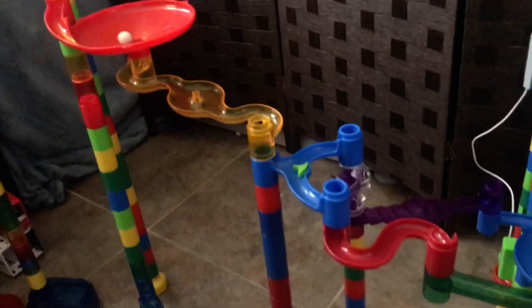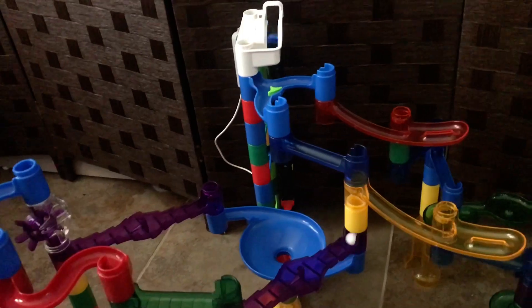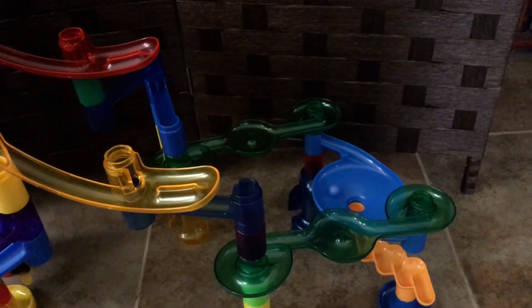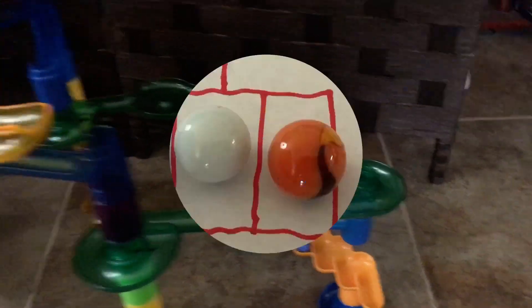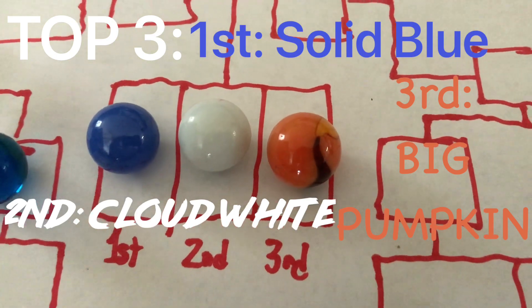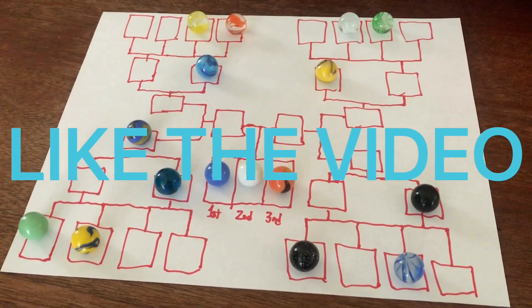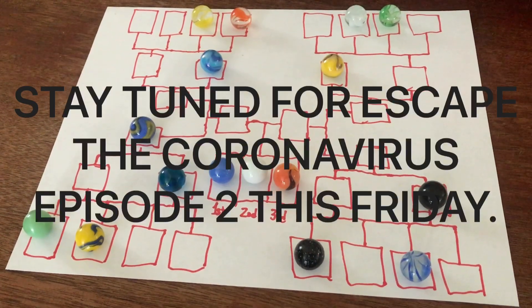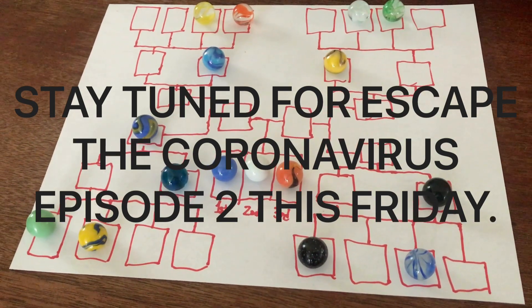Solid Blue wants that gold — he's going down the green path and into the final toilet bowl. It's game! There's no way Cloud White can catch up from this. We have our champion: Solid Blue takes first, Cloud White second, and Big Pumpkin third! Please like this video, give it a thumbs up, subscribe, and click the bell icon. Stay tuned this Friday for Escape the Coronavirus Episode 2. I'm your host Big Tuna, signing off!